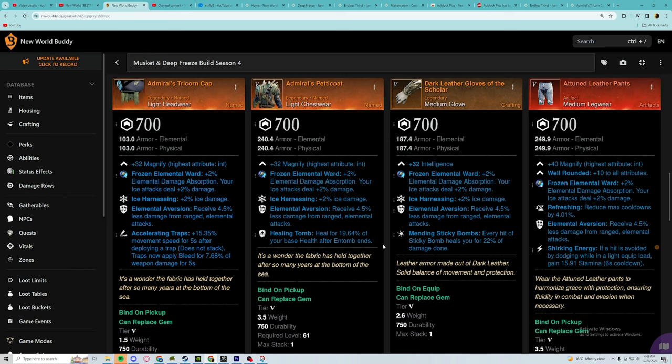For the chest piece, we want to run the Admiral's Pettico and the third perk we want is Healing Tomb. Healing Tomb is actually 20 base health — not max health — but it does make a difference, especially in Outpost Rush when you're trying to escape. It is about a 1500 heal. For the medium gloves, this is your only craftable piece — if you want best in slot you will need to inductorate with Ice Harnessing, Elemental Aversion, and Mending Sticky Bombs. You can also opt not to take Mending Sticky Bombs and run a third perk of your choice, or roll a two-perker with Ice Harnessing and Elemental Aversion and hope for a decent third perk.